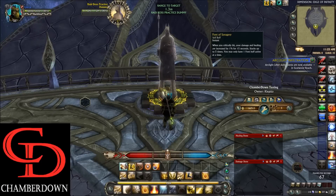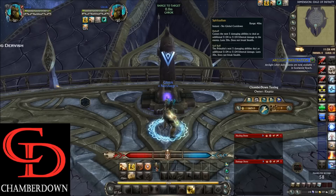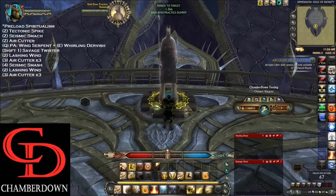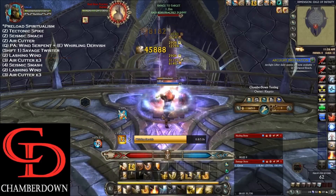First, make sure your Font of Savagery and Zephyr buffs are up. Then target yourself and preload your Spiritualism. Target your raid boss dummy and use your Opener Macro three times — Tectonic Spike, Seismic Smash, Air Cutter — then use Primal Avatar and Whirling Dervish.